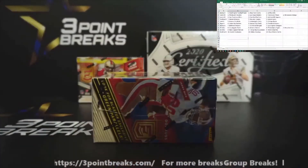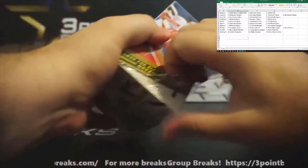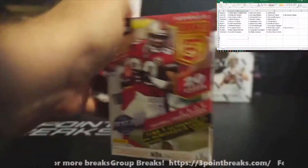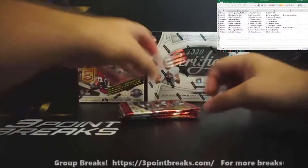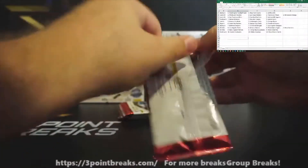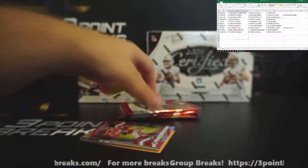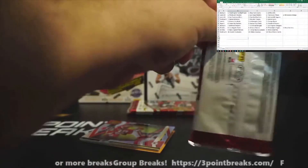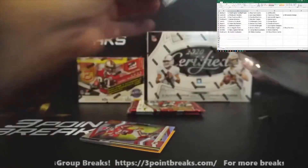Let's get right into the blaster boxes — Donruss Elite blasters. We're looking for those Spellbound inserts as well as either one auto or one memorabilia. Speaking of Donruss, my Donruss hobby boxes — we do have two breaks posted — they are MIA at the moment. A common problem with shipping with the post office, as I'm sure many people are familiar. They'll get here when they get here, hopefully tomorrow, but if not tomorrow, probably Tuesday.